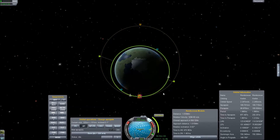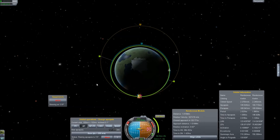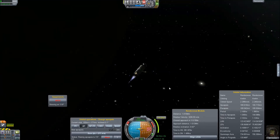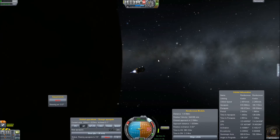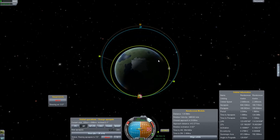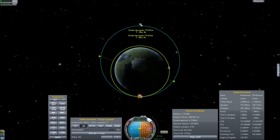Let's time warp over there. Okay, what we need to do is launch out with the node and start burning. And there we go — close enough to our desired apoapsis.